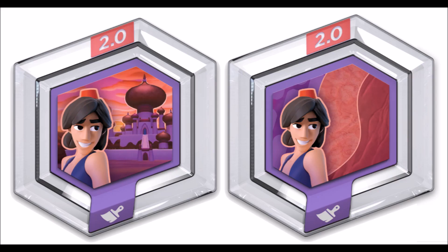Now for the power discs. The first is Jasmine's Palace View, which transforms the toy box skyline into the land of Agrabah. The second is Sands of Agrabah, which transforms the toy box terrain into the dunes and desert of Agrabah. What's really cool about both is that you can already get tons of Aladdin content in 1.0 — buildings, enemies, and probably more I haven't unlocked. Combine that with the new content and Aladdin and Jasmine, and you could practically make your own Aladdin game.